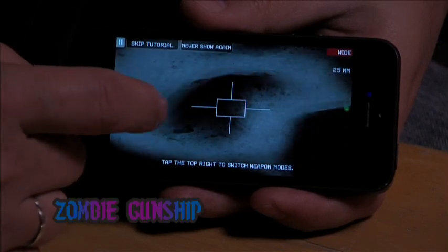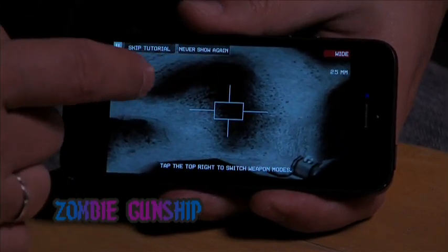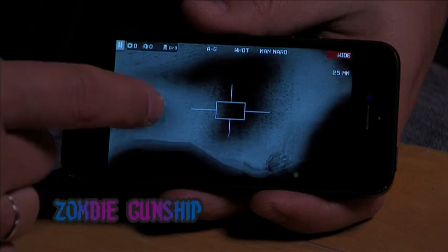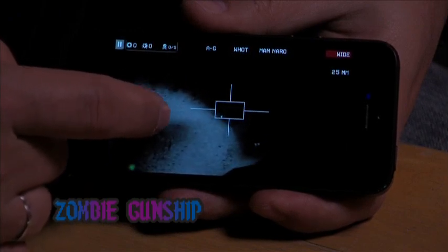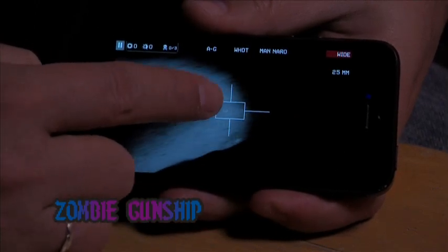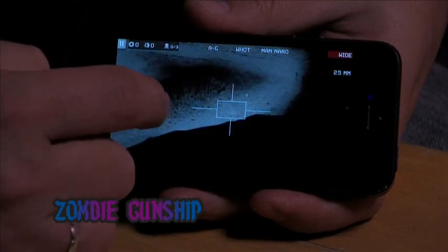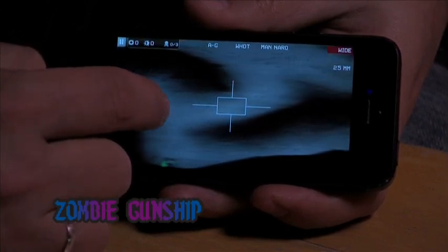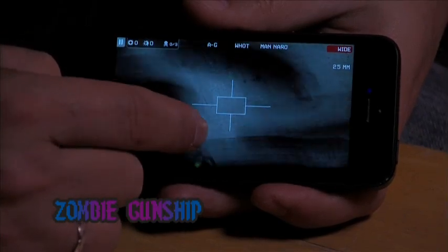At some point some nasty zombies are going to come wandering in. There was a skip tutorial option — that's why it was starting to give an explanation. There are zombies getting close to the bunker, wandering in. They show up on infrared even though they're dead, which is a bit puzzling. The question is whether I can remember how to fire.